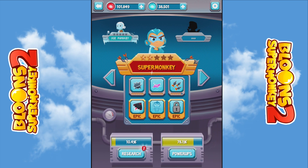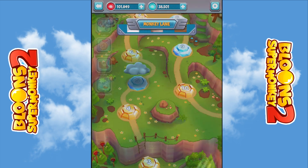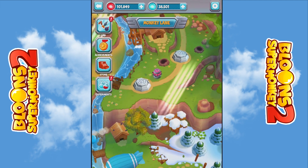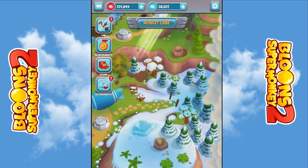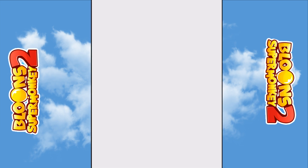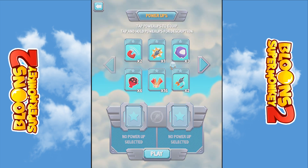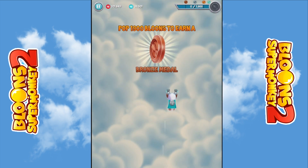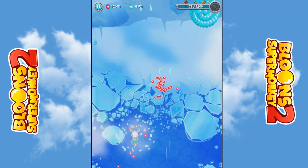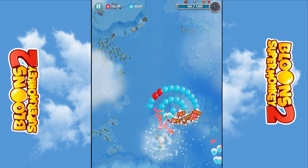I want to get this up to spike first. My ice monkey is terrible right now, so I'm just going to complete this level to unlock the next level where all the red blops spawn. I could have used that ability that turns all the blops to red on the level.